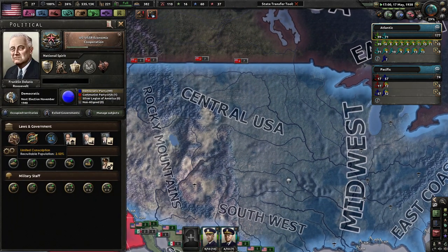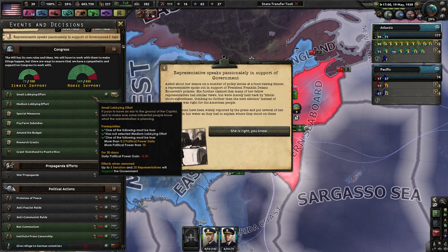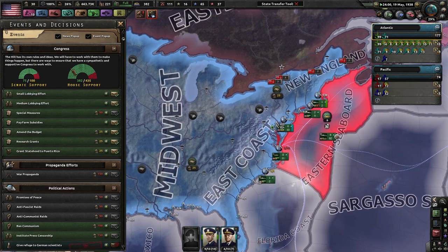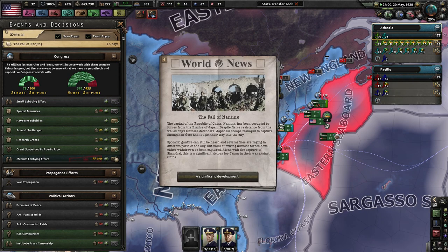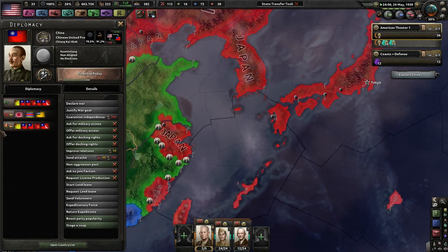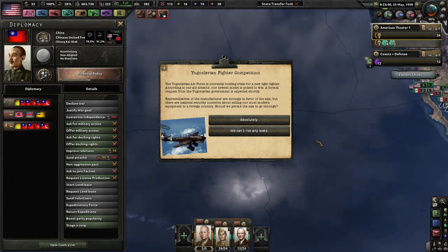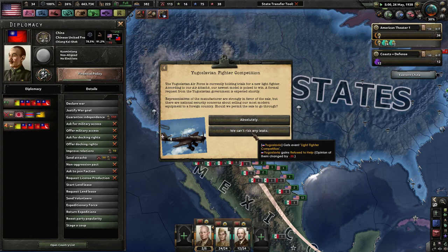We are getting more manpower because we are on limited conscription now — finally. Since we have a little bit more political power, we get 1.35 a day. We have so much support it's almost dictatorial — we can pretty much pass whatever we want. The fall of Nanjing — that is not good. China, can I send you anything? I just don't have any more political power, dang it. And there's a Yugoslavian fighter competition where they're holding a trial for new light fighters and our newest model is poised to win.